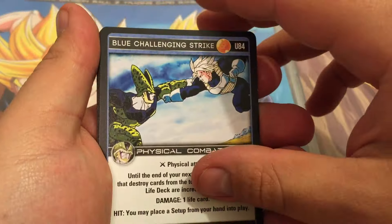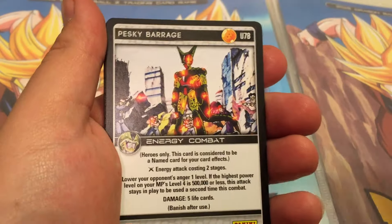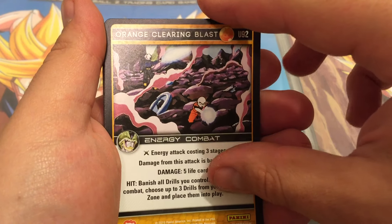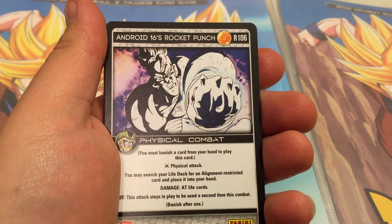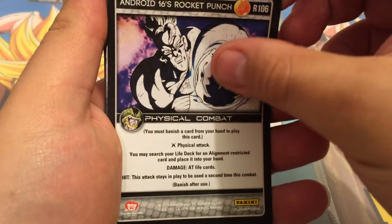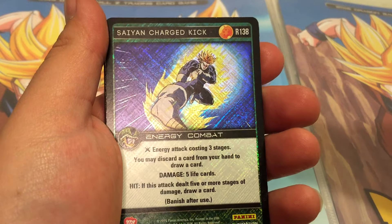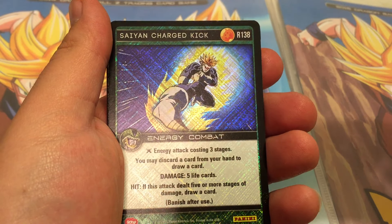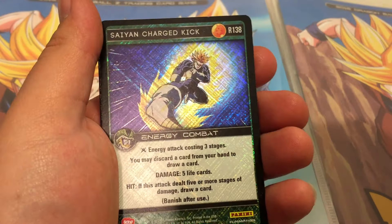So that is actually sort of light outside of the cardboard, but I still hope that it has a foil to it because it was one of the heavier ones inside of the cardboard. We have Blue Challenge and Strike. We have Cell. We have Pesky Barrage. Orange Claim Blast. Our rare is Android 16's Rocket Punch. Do we have a foil? We do. Oh, another rare.